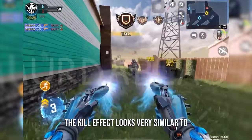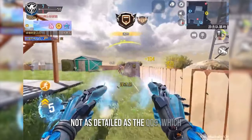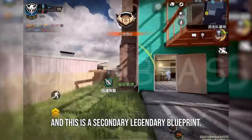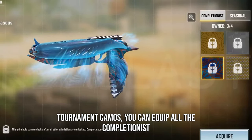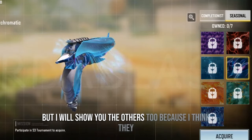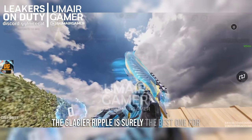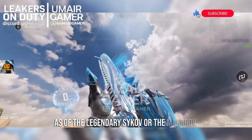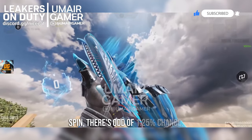The kill effect looks very similar to the Mythic QQ9 kill effect — you have the swirl effect but it is not as detailed as the QQ9, which is expected because that's a mythic and this is a secondary legendary blueprint. When we go to the completionist camos and tournament camos, you can keep all the completionist camos, but sadly when it comes to tournaments you can only keep the latest run. The Clashy Ripple is surely the best run for it because it has the same color scheme as the legendary Seiko. To pull this Makaro in your first spin, there's a 1.25% chance.